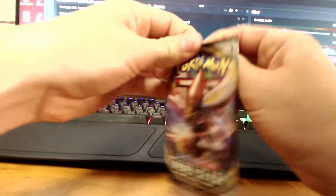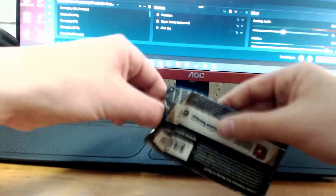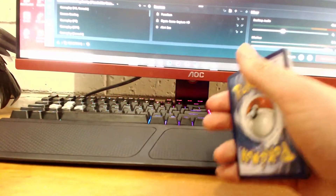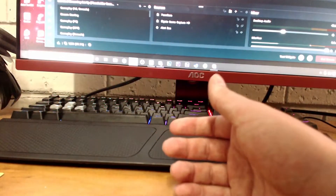I don't really know what I'm hoping for — just anything good, I suppose. Secret rares, something like that. So there's a pattern to opening these: you go three to the back, one to the front, or something along those lines. You take off an energy — I'll make an energy pile over there because you get one per pack — and then the rarest card is at the back.